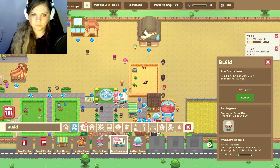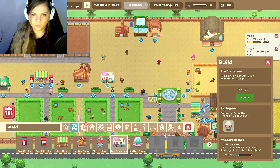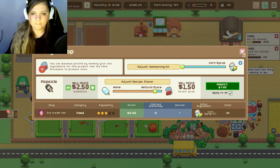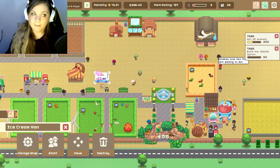Shop — there we go, ice cream van. Where do we want to put it? Let's fold it here I guess. Let's take a look at the ice cream shop. Corn syrup — okay, you can get penguin popsicles! Let's do more natural juice and sell it for $2.50. Apply it all. Corn syrup is a seasoning. There are penguin popsicles in front of the penguin.